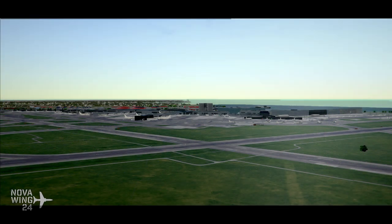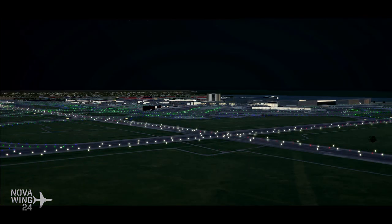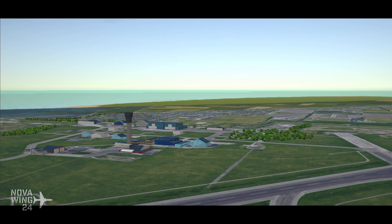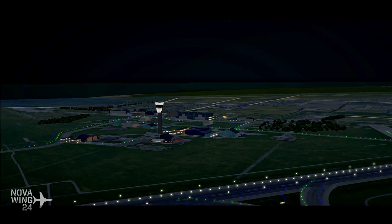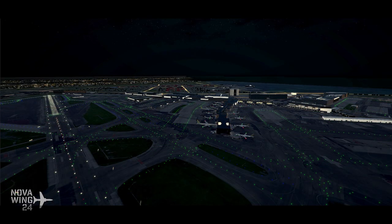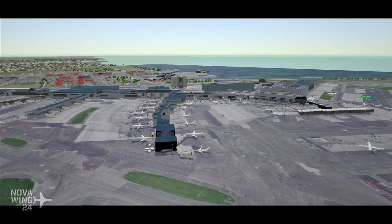Funnily enough, they also do a pack of generic non-branded airlines for most airports they release — non-airline airlines as your air traffic. But if you want real tails and real colours, that livery pack is only available for the non-Steam Edition, direct from Feel There Sims for about an extra seven dollars. So if you want to be an air traffic controller for Copenhagen, pick this one up available now from Steam or Feel There directly.